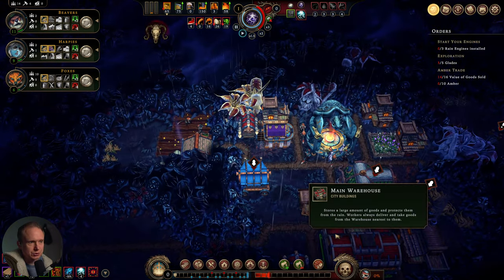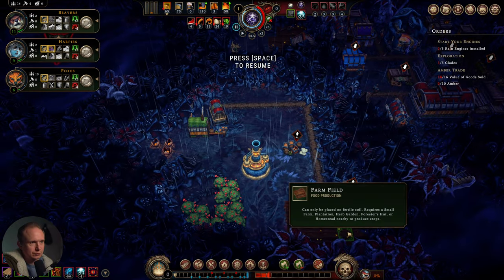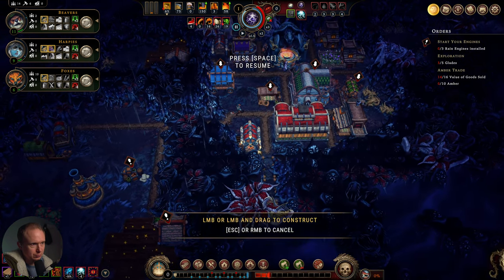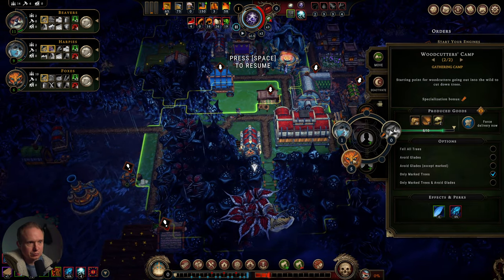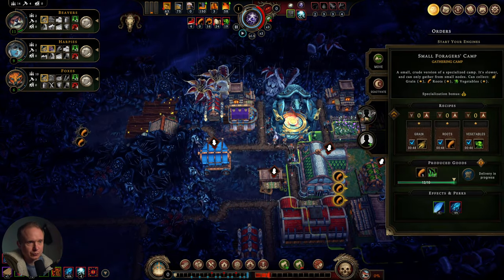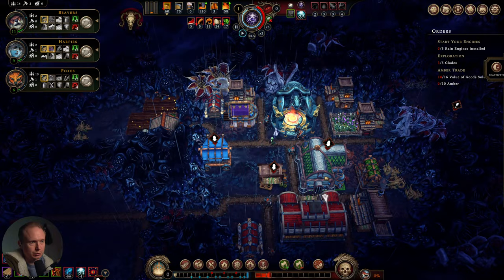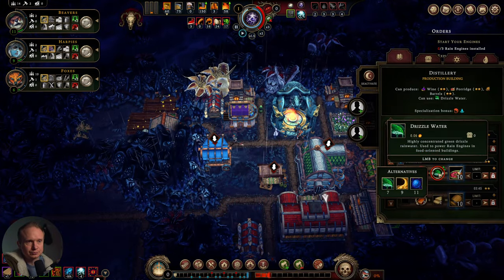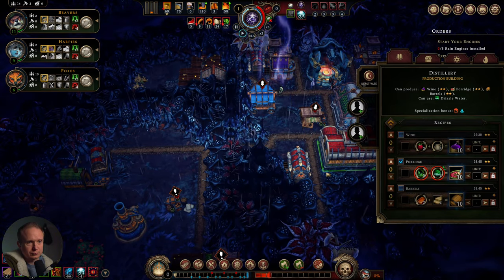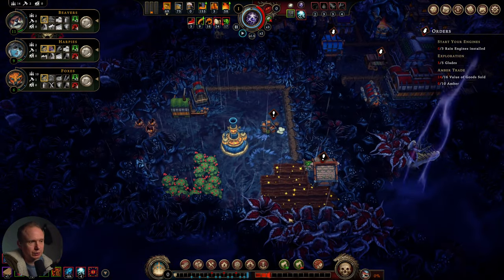We have pretty good resources. Let's see — six builders. For now, let's get more people working on that. We don't have a lot of people, and there's not a lot of building to do right now, so I'm going to get people working in places. We're going to have enough water that we'll be able to get porridge going relatively quickly.